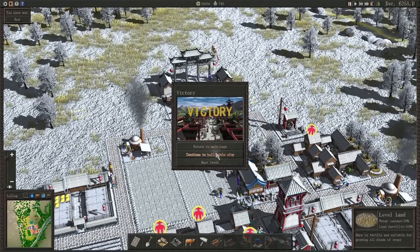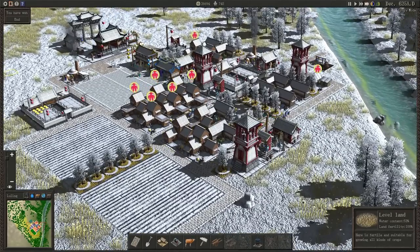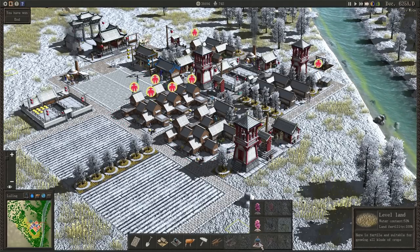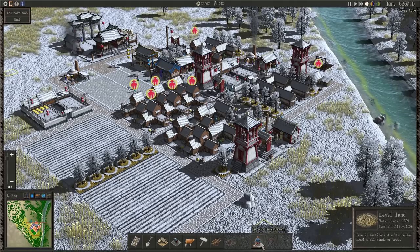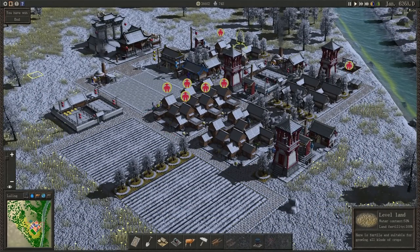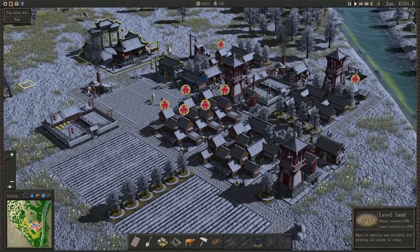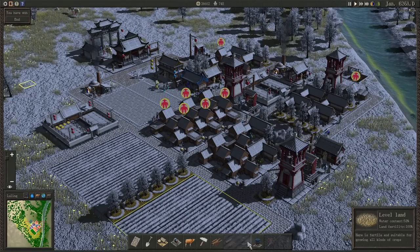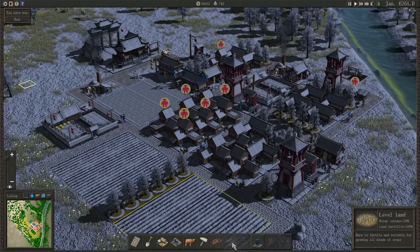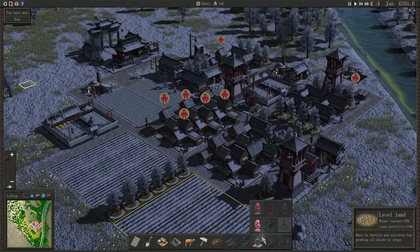Victory! It is a glorious victory. We can continue to build the city or take a look around. I quite like it — it looks nice. We didn't get to see what some of the defense structures were, which is a bit of a shame. There are also other decorative options we didn't get to explore. Let's pop on to the next level briefly to find out what the decorative items might be.